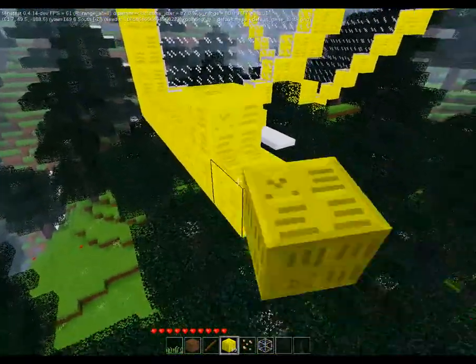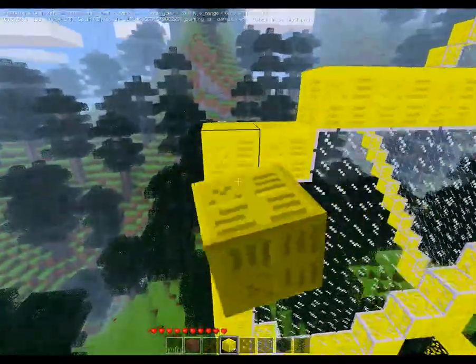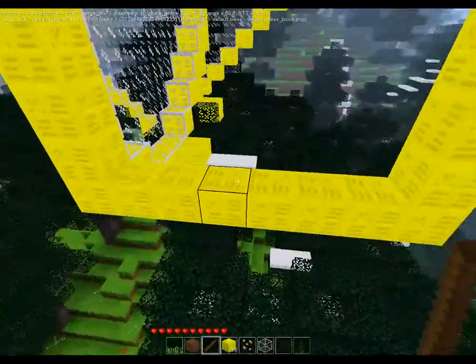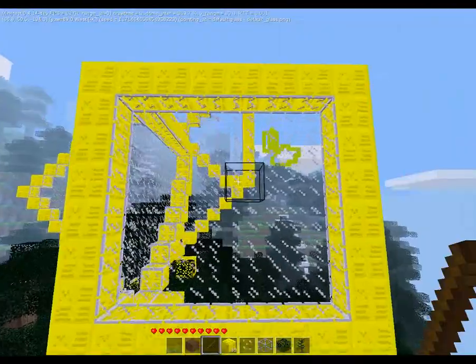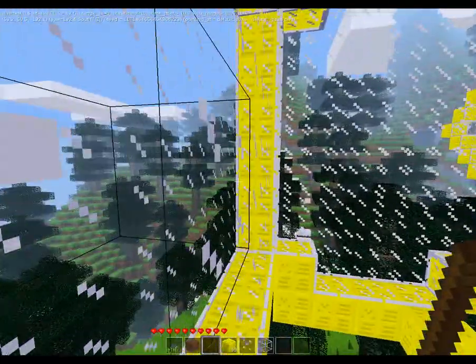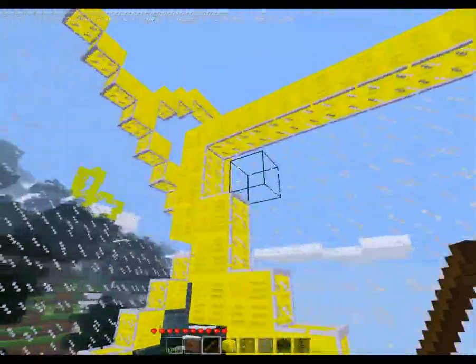But for now, what you could do is just create something like this — like a portal room. It'll be nice to see the portals actually working once I get it working. You get a little portal and there's a second portal. You can't go through it — well, you can't because I'm in no-clip mode. But yeah, it's pretty fun. I like this little mod that I made.